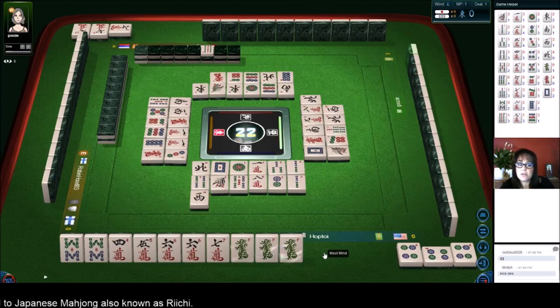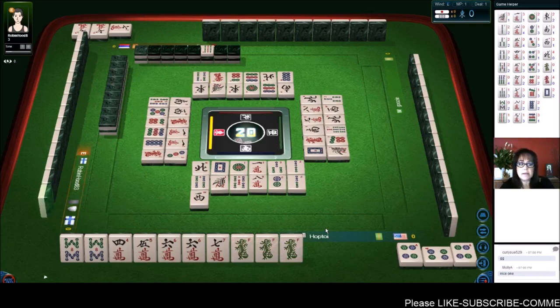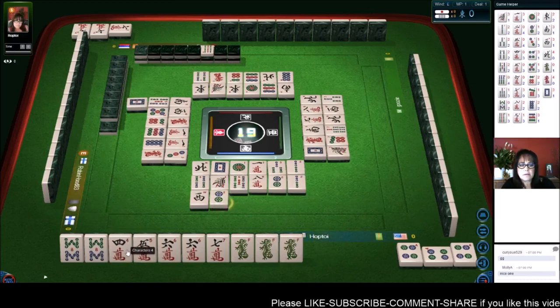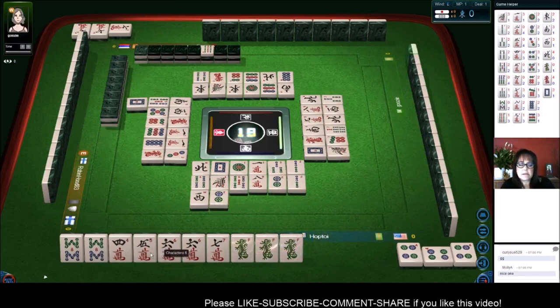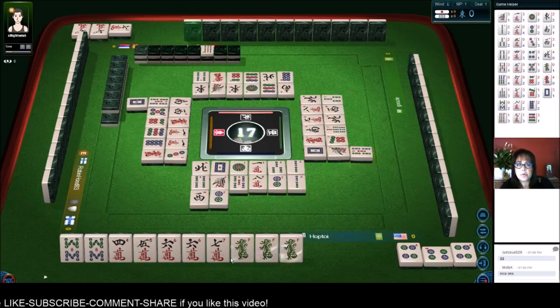Only the winner gets paid, even if you have one yaku. Sometimes I try to stack yaku and give up four bamboos — a single yaku hand. But only the winner gets paid. White dragon. Four five six — five six — five crack. If we get a five crack or an eight crack we'll be ready.